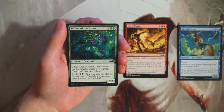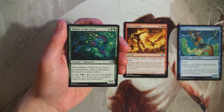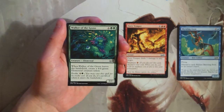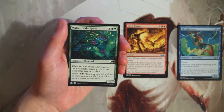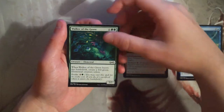Walker of the Grove is a 7/7 for six and two green. When it leaves the battlefield, it creates a 4/4 green elemental token. You can also evoke it for four and a green — pay five mana and it's sacrificed as soon as it enters. So essentially it's either an eight-mana 7/7 that leaves behind a 4/4 when it dies, or a five-mana 4/4. It's fine — in a ramp deck it's a decent top end. But a five-mana 4/4 is not really what you want to be doing. I'd like more value out of a card.